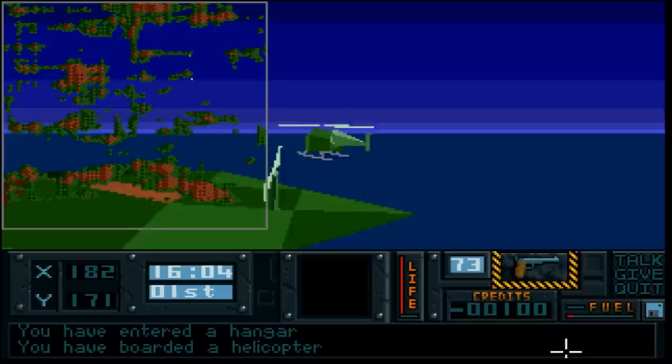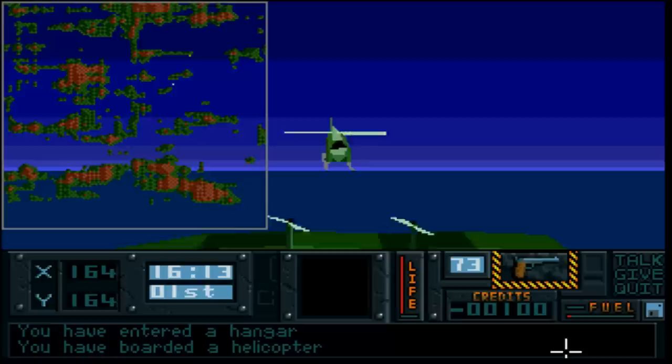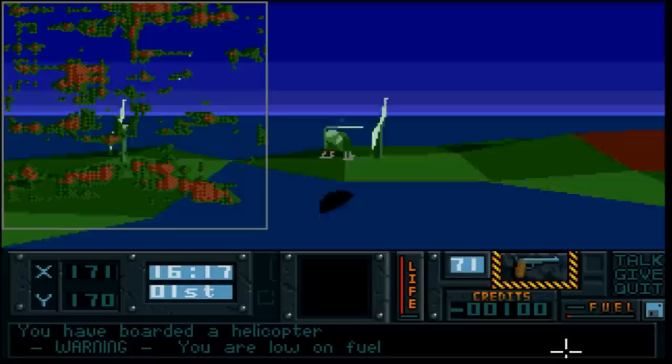Let's scout around - these are wind turbines, so we've obviously got new power all lined up there. In 1991! Since these are enemy islands I can now blow these up.